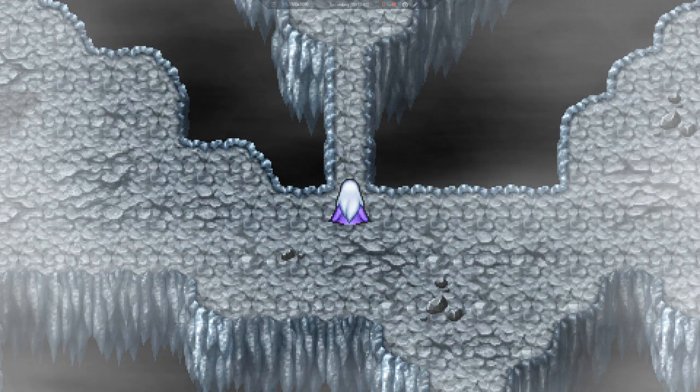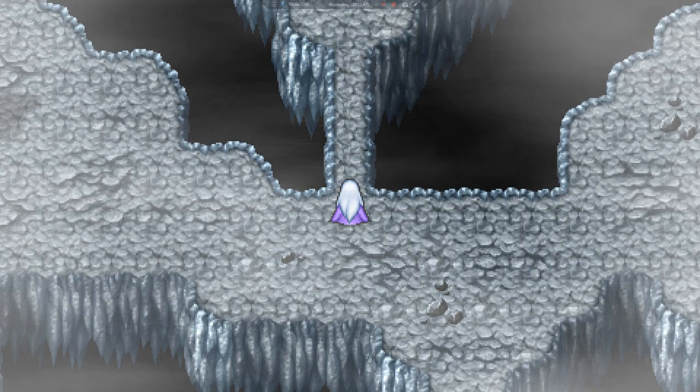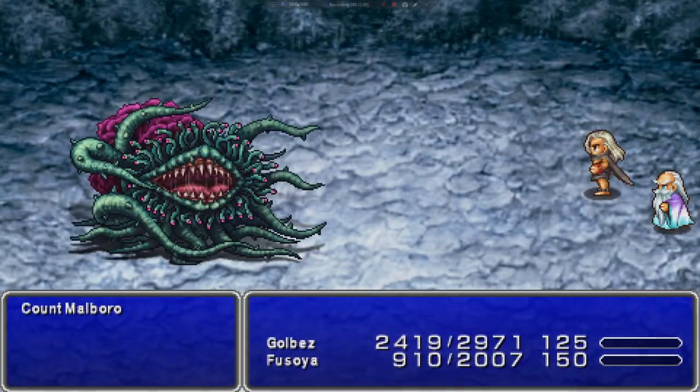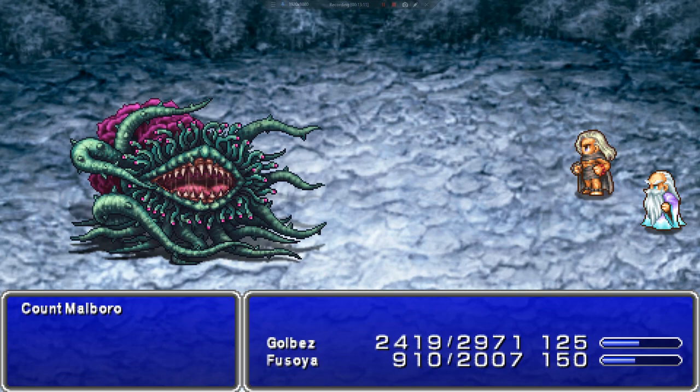We're supposed to fight two black lizards here. We're supposed to fight two black lizards to get ready for this, and then we're supposed to fight Count Marlboro. He is dangerous because he does bad breath, which can eliminate one of your characters. I was not as prepared for this as I was hoping to be — I should have healed. I may pay for that.